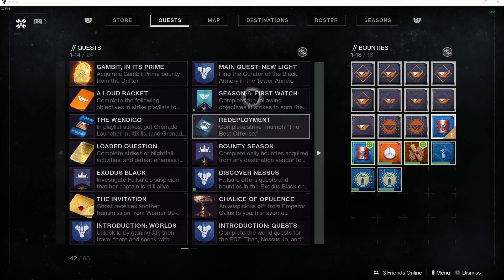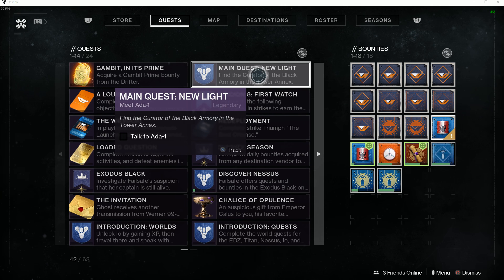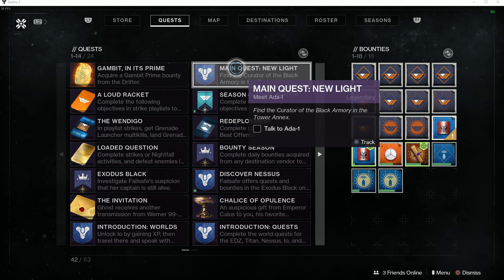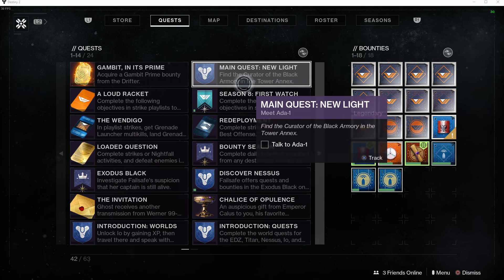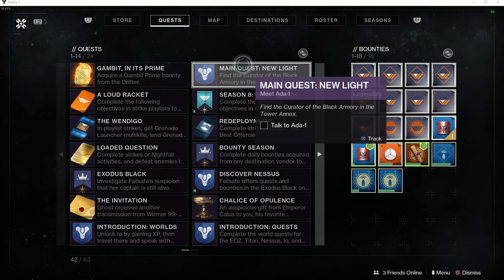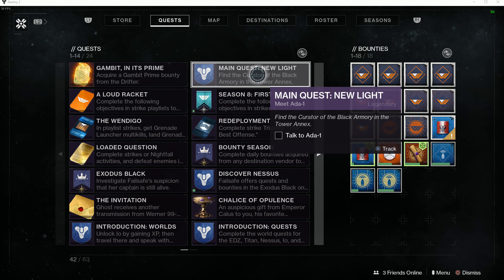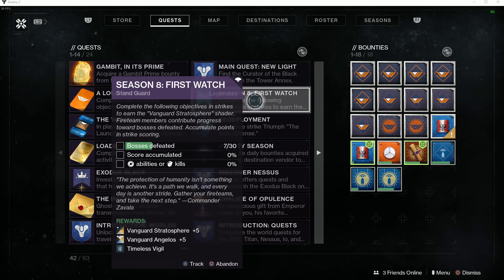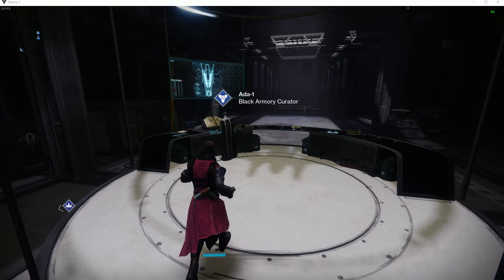You're going to go to your Quests and look for the main quest called 'New Light'. Once you find that quest, you might have to do a couple of missions in EDZ. It's basically just leading you along, introducing you to new people as you get to certain power levels. I got to power level 810 and then I got a prompt that said go talk to Drifter — apparently the Drifter introduces us to Ada-1. So after you talk to the Drifter when you've gotten 810 power and progressed on the main quest New Light, you'll get the option that says 'find the curator of the Black Armory in the Tower'.